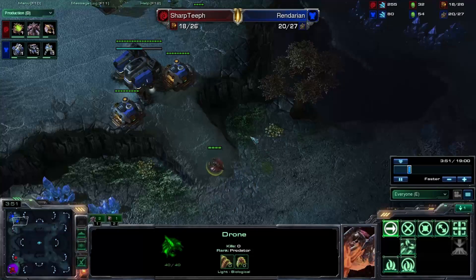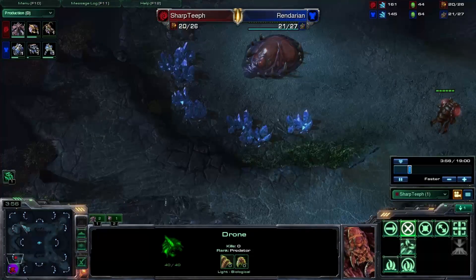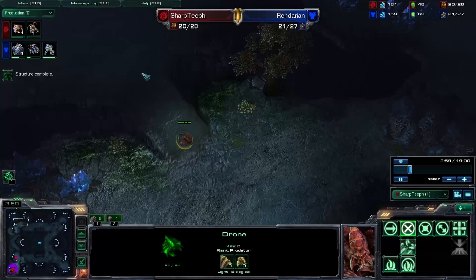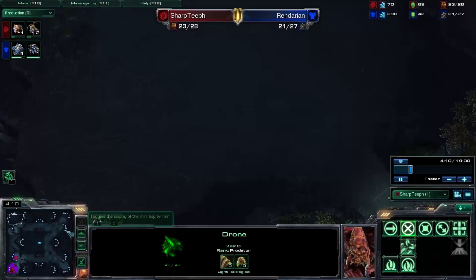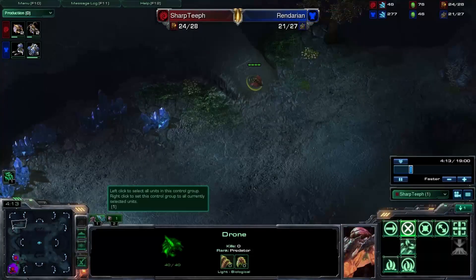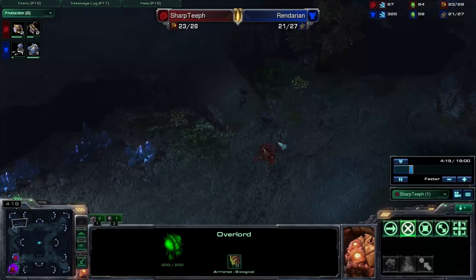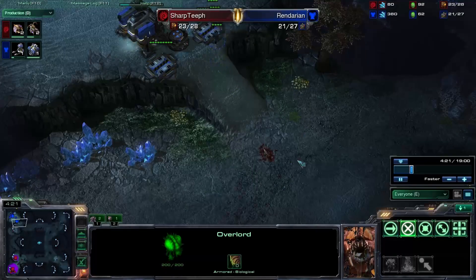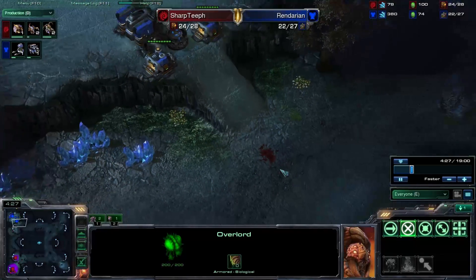I come up to scout but I don't actually see his tech — my drone just clicked on the ramp and that was as far as my little buddy decided to go. I don't see him in the base, but I know he's not in any other positions. I do have my Overlord there, so when he throws down his expansion I will know. He kills off my drone — you can see the little drone skeleton on the ground.